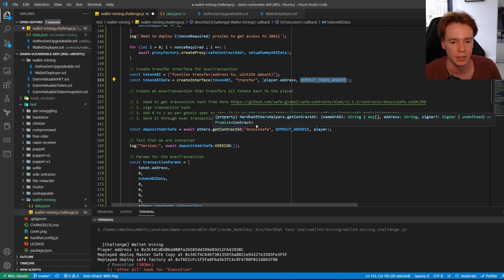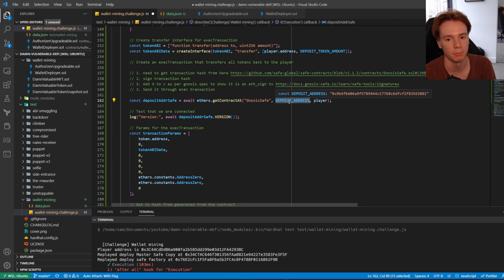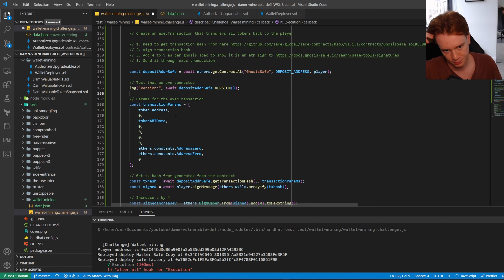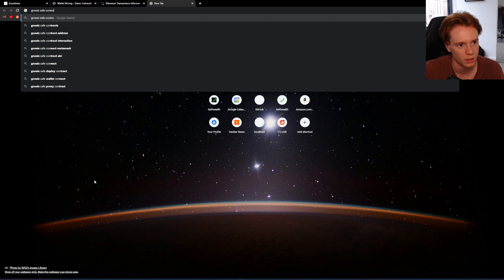Gnosis Safe has specific requirements for how signatures should be formatted, especially for multisig. It can support multiple signatures, but we only need one since there's only one owner. Let's look at the Gnosis Safe 1.1.1 contract on GitHub. The exec transaction takes the 'to' address, value, call data, and operation. The operation is either delegate call or regular call — we want a regular call to call the token contract, not in the context of the Gnosis Safe proxy.